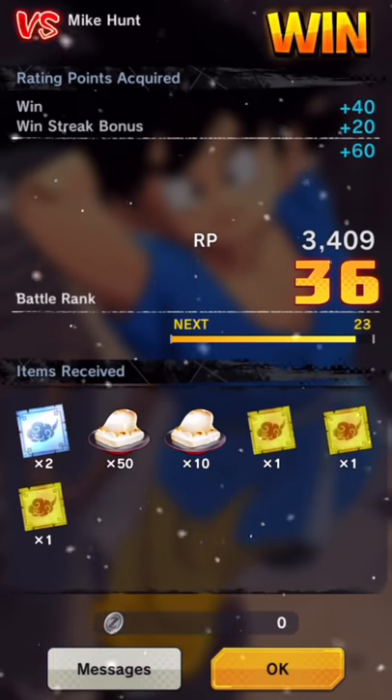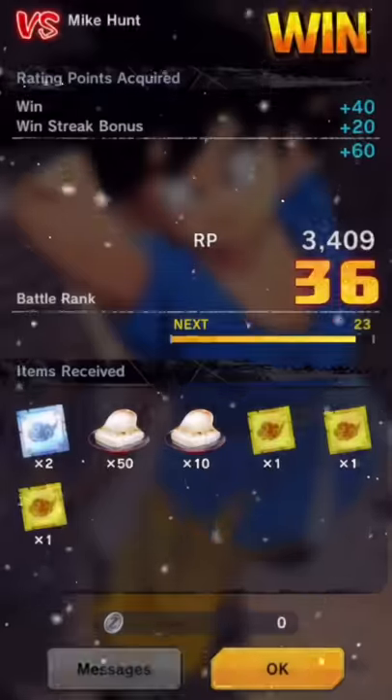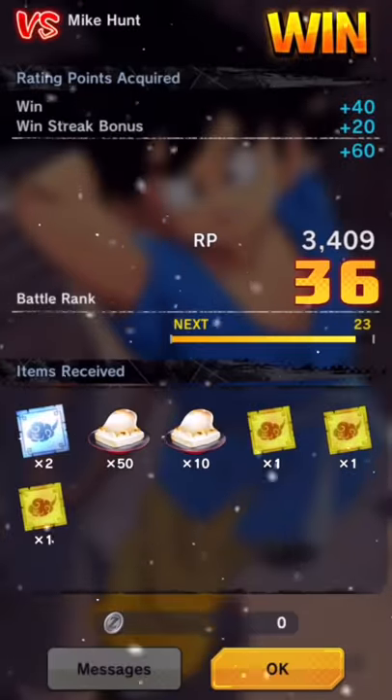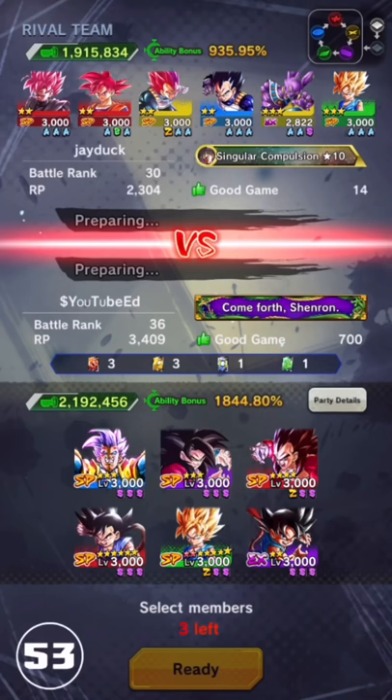Alright, we're still on the win streak. Send him a good game — I really don't condone forfeiting. Alright, on to the next one. We had 700 GGs — nice. Alright, we got a Rank 30 here, so they're not gonna be too much of a challenge. As far as compared to me, to be honest with you. I'm gonna go purple, purple, red.